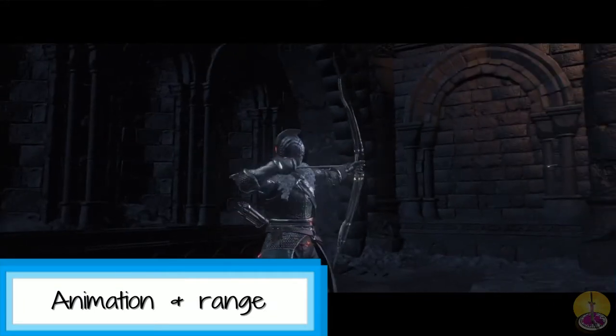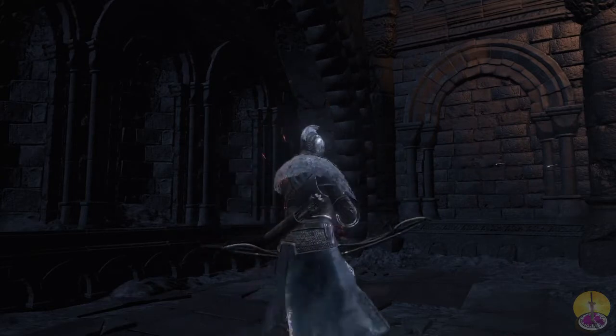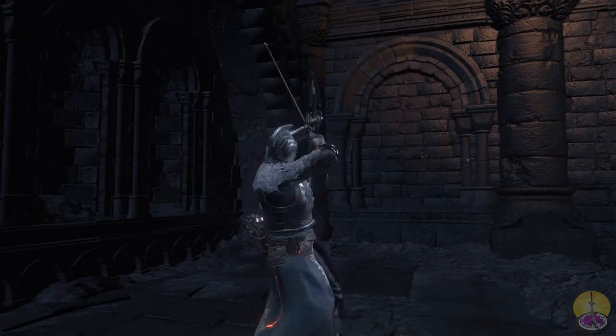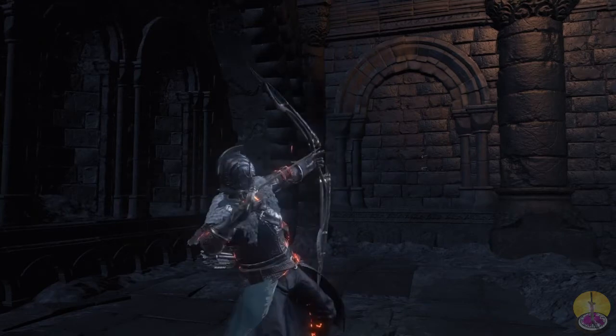Let's go over the animations. We've got the basic shot — it's the same speed as every other bow and arrow. Then we've got the stance, the Puncture. This takes longer to wind up, but it's more powerful, as I recall from the longbow, and it can damage through shields.